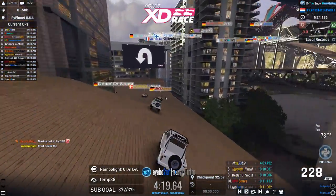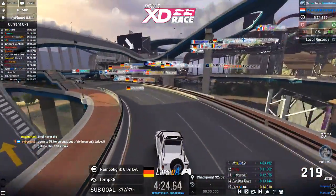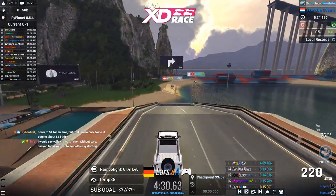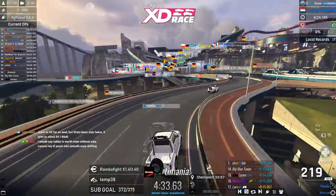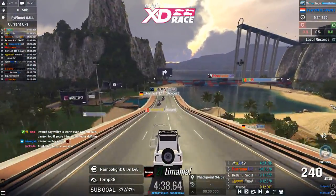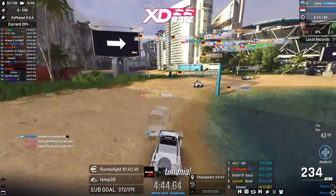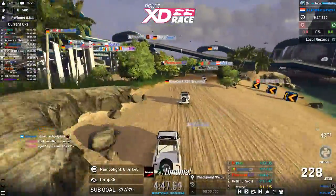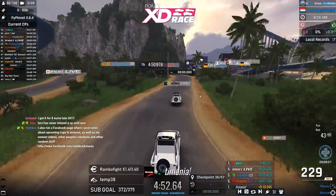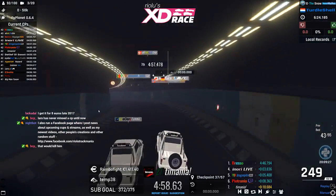Lars is up front but he's not in the checkpoint list — he may have missed a checkpoint, which would be quite a setback for him. We'll find out later. Bible versus Temania — a very close pack of players, kind of expected on a slow map. Turbo is doing pretty good up front, but I think he also missed a checkpoint.